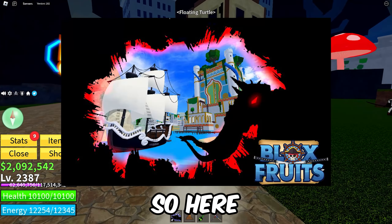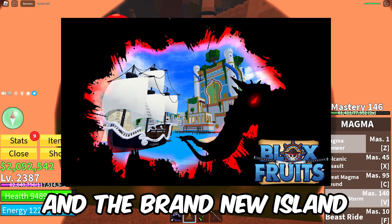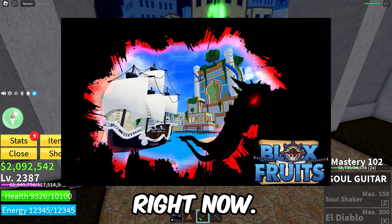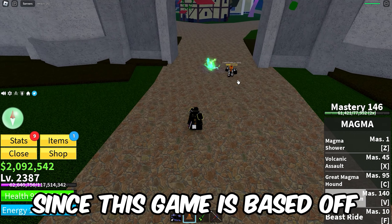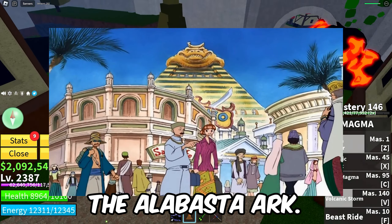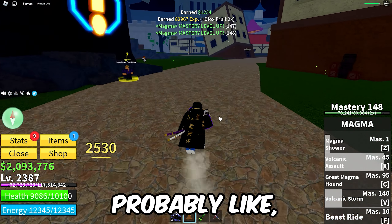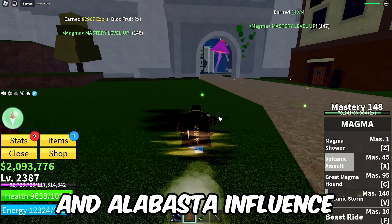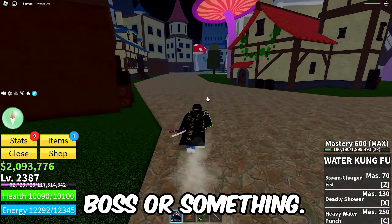The first thing confirmed to be in Update 20 is a brand new fruit — the Mammoth Fruit. This actually got leaked by the owner himself, Rip Indra, multiple times, so this is absolutely confirmed to be coming to the game. He showed us a quick sneak peek video of what it looks like, and also posted a picture of what it looks like when it attacks. When a dev posts a sneak peek of their own fruit, it's basically confirmed to come into the game.